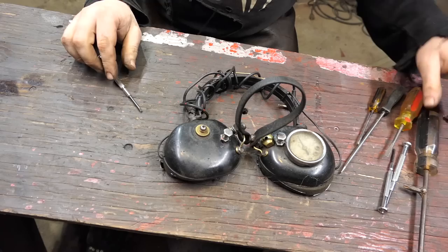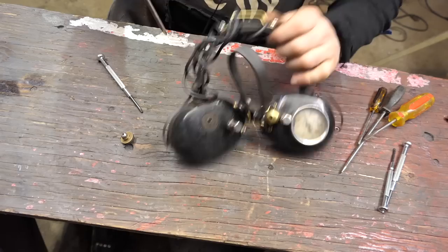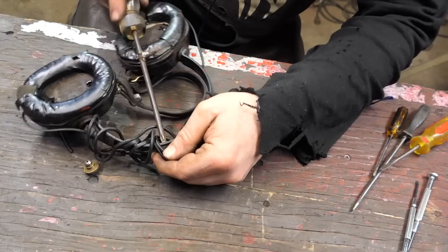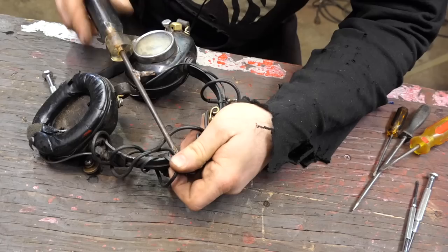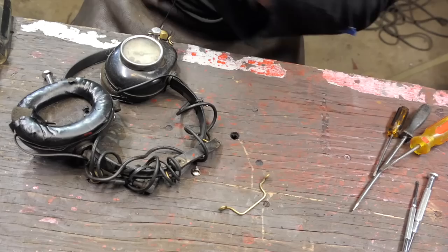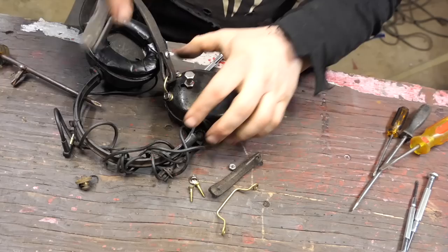We're going to start by taking apart the existing ones. There are a lot of random bits stuck onto it - what is this thing, some sort of brass wheel dial? I probably can't find a second one but we'll find something close. This little brass thing holds the little iPod Shuffle I use, which marks me out as an incredibly old person - they don't even make them anymore. A more modern person might use Bluetooth earbuds.